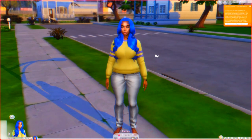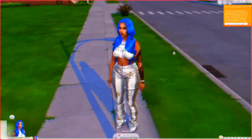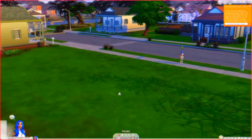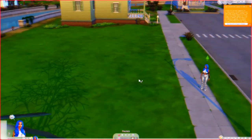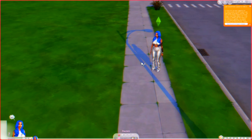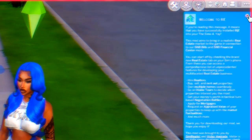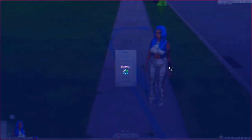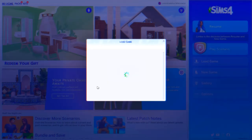We're in game and she's on her own home lot. That is all that matters — you don't need to do anything else physically in game. What we're gonna do now is save and go to the main menu. Now that we're at the main menu we're gonna go to Load Game, and this is where it starts to get a little more complicated.